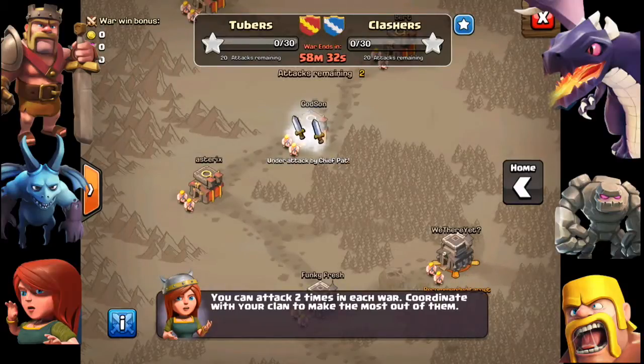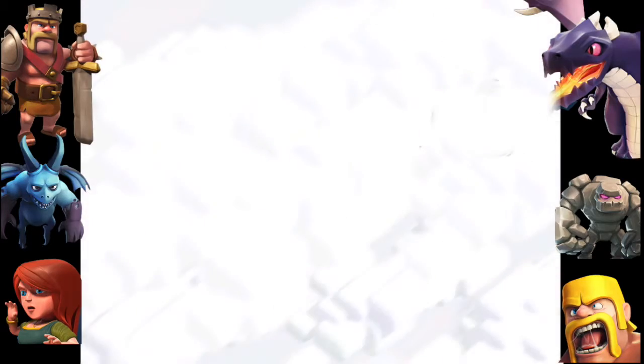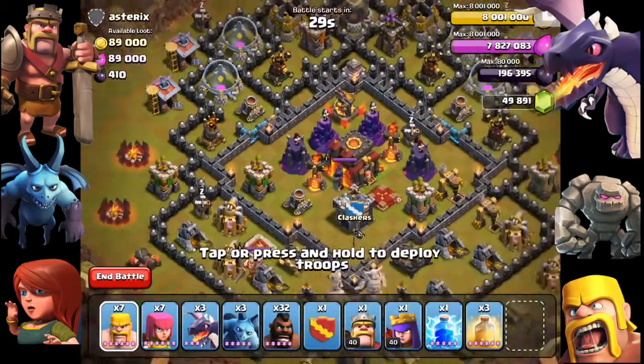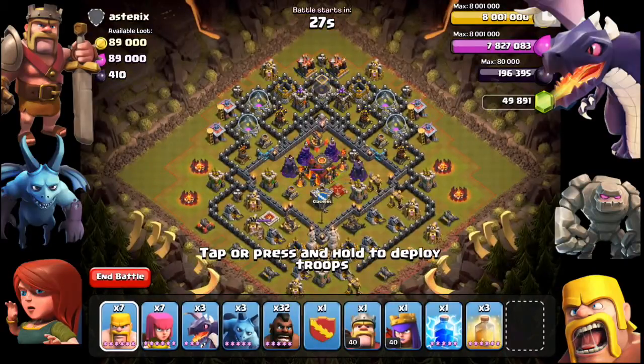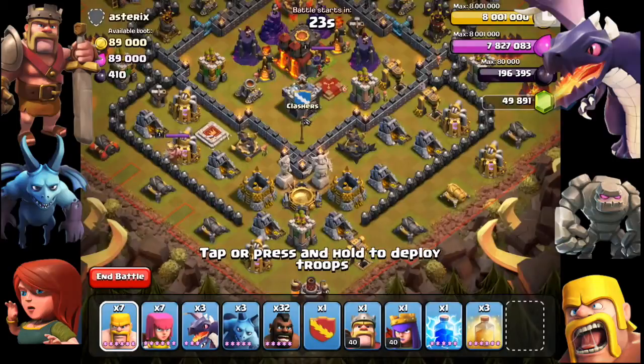When one of your clan mates is attacking an enemy, you can see a little two-sword attacking animation on that village — try not to attack that village at the same time. Once you've selected the village you want to attack, press attack and you'll go into the battle screen, just like a normal Clash of Clans attack.